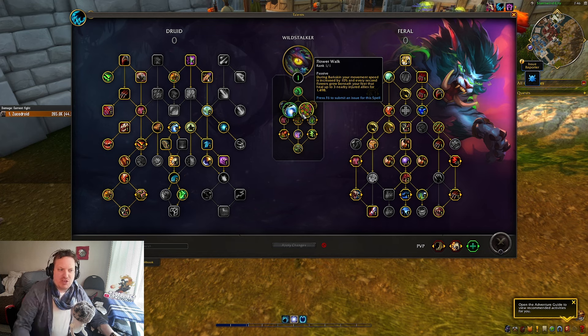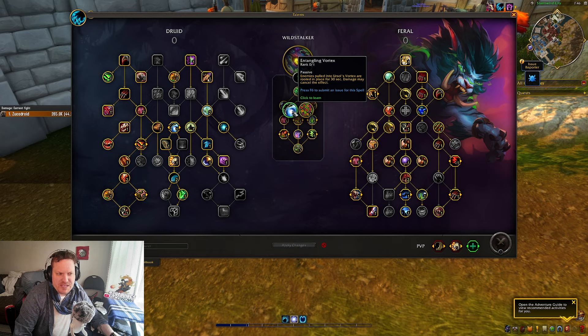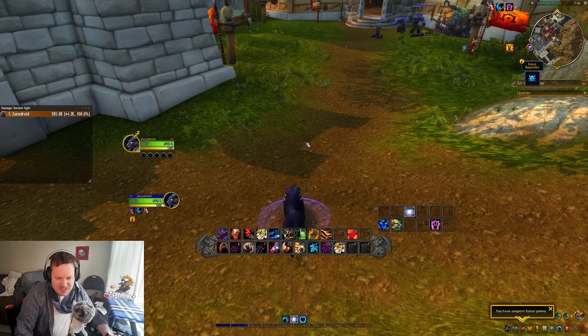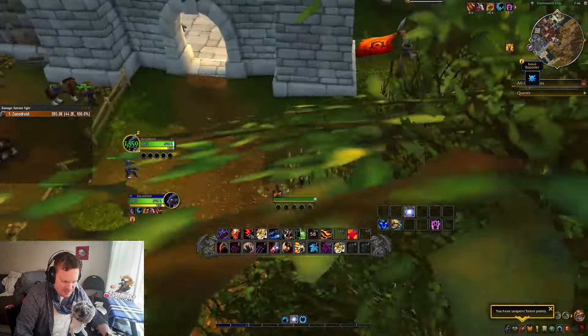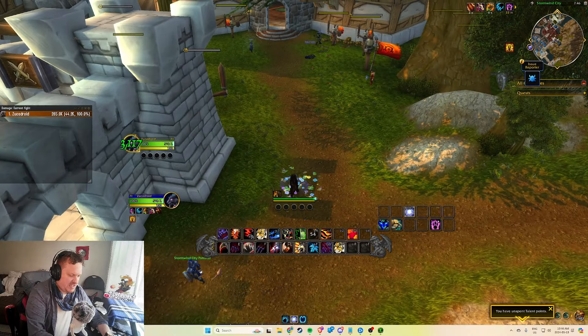Flower Walk: during Bark Skin your movement speed is increased, and flowers grow beneath your feet that heal up to 300 allies for 1,500. It sounds really weak, actually. The other option is an Ursal Vortex Root, which is actually pretty good. This one sounded pretty weak to me, and then I thought about the numbers — Bark Skin actually lasts for 12 seconds, and there are the flowers growing beneath me.